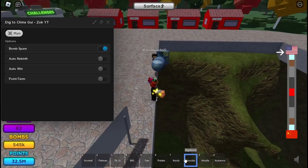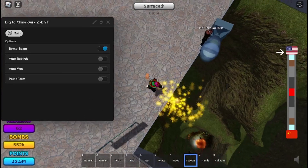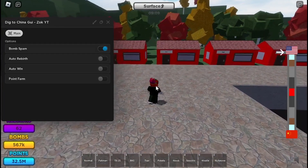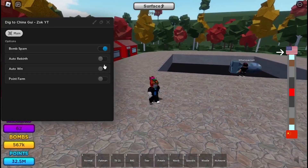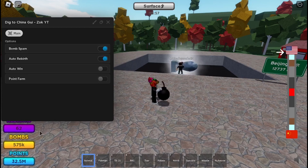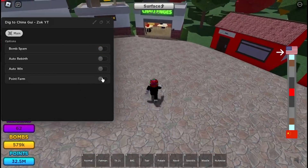All you have to do is hold the bomb you want and it will automatically use it. There's also auto rebirth — you just hold this and once you reach the bomb amount you need, it will automatically rebirth you.